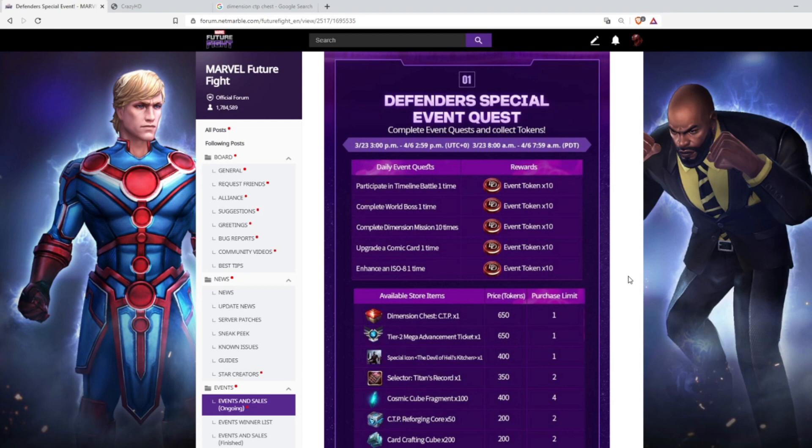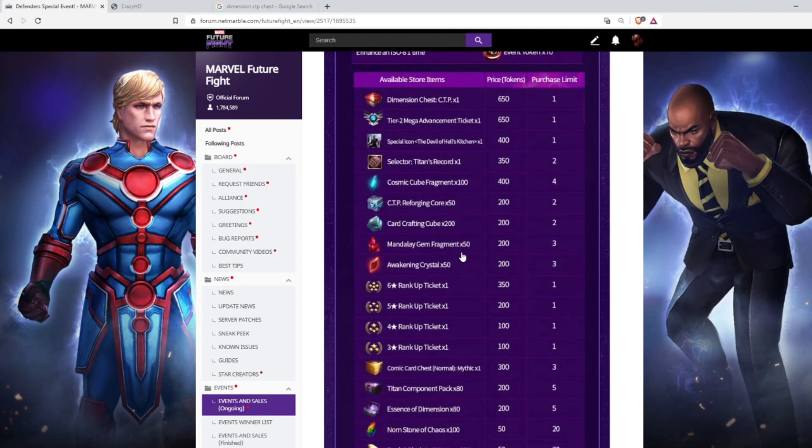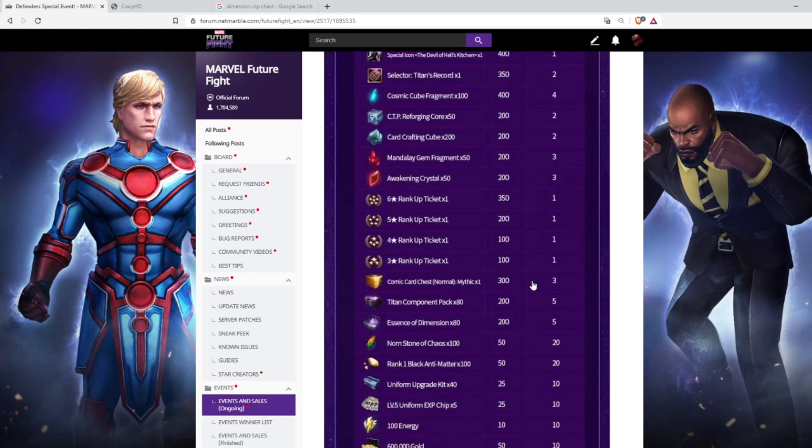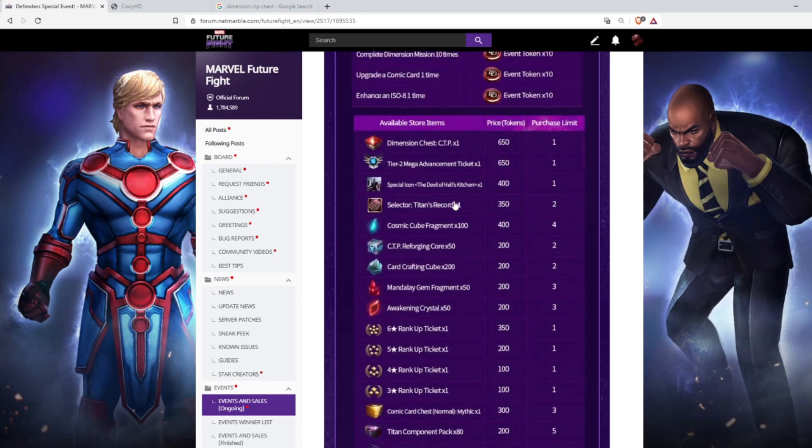After 14 days we will get 700 tokens total, and with those tokens we can exchange for items. Available items include: Dimensions Chest CTP, Tier 2 Mega Advancement Ticket, a special Daredevil icon, Selected Titans Record, Cosmic Cube Fragment, Reforging Core, Card Crafting Cube, Mandala Gem Fragment, Awakening Crystals, 6-star/5-star/4-star/3-star rank-up tickets, Mythic Comic Card, TCP, Essence of Dimension, Norn Stone of Chaos, Black Antimatter, Uniform Upgrade Kit, Uniform XP Chip, 100 Energy, and 600,000 Gold.